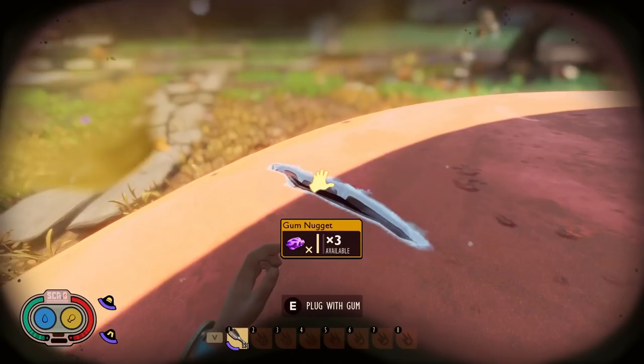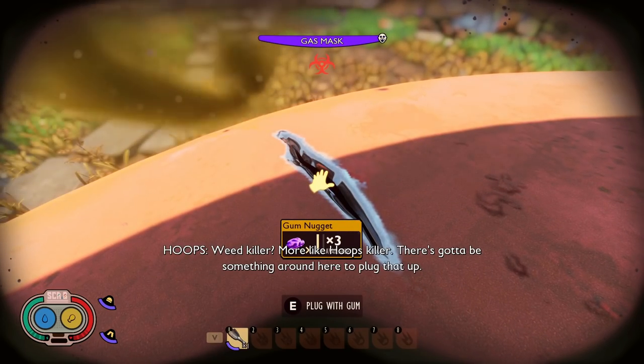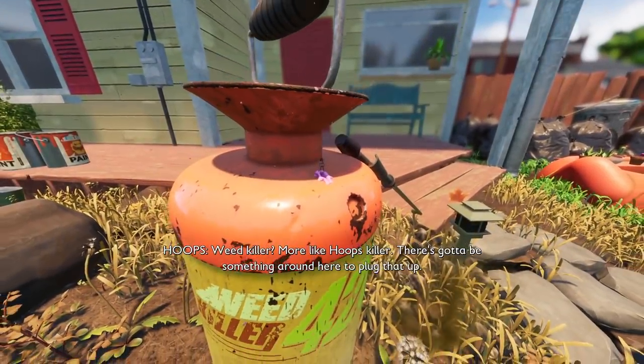Go all the way up top, and then we're going to see this hole — this crack right here says weed killer, more like haze killer. There's got to be something around here to plug that up. So you can plug it up with the gum, and when you plug it up, you get the cinematic.